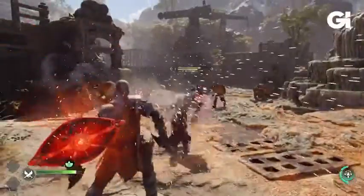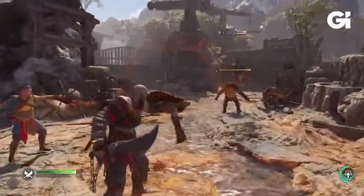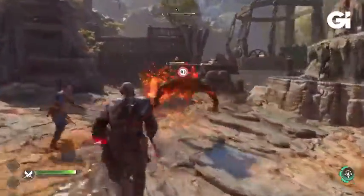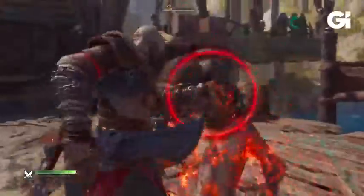One big change that's pretty easy to miss unless you're playing is the new ability mapped to the triangle button. By holding or mashing triangle, Kratos activates his weapon's signature move.